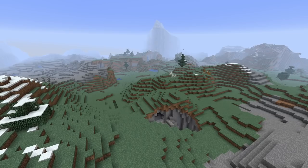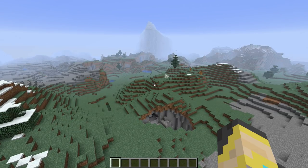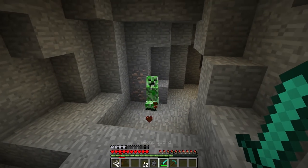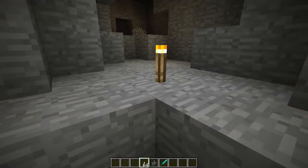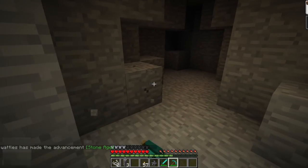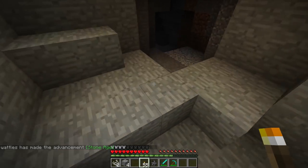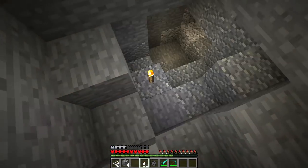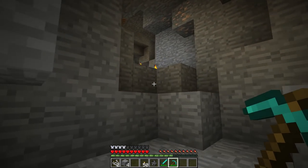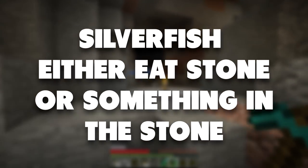Silverfish live inside of these blocks and not in caves — again, because you only encounter silverfish when you break blocks. You don't find a silverfish chilling in a cave waiting for you. I would say that silverfish do not only live in stone blocks, but they are also hollowing out these blocks. Food is of course the main drive in life — creatures seek out food. Silverfish are not living in the stone simply because it's cozy and keeps the phantoms away. Silverfish are either eating the stone or eating something inside the stone.